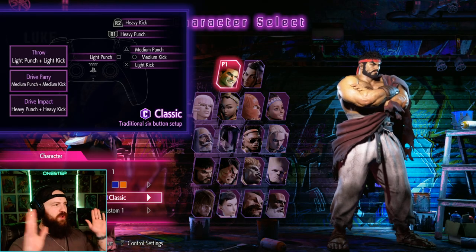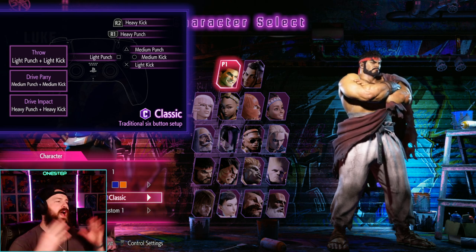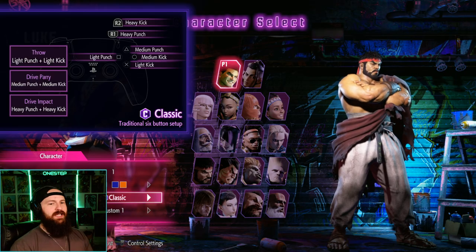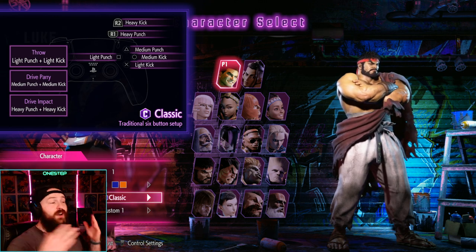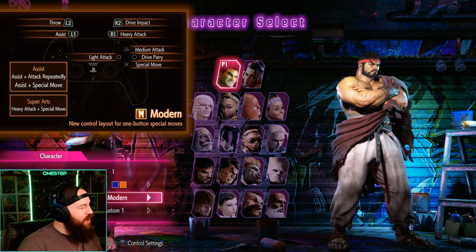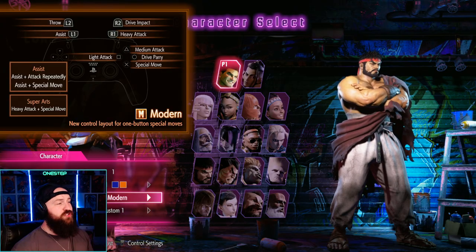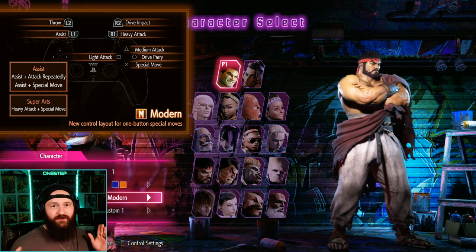This whole video revolves around a couple of things. First being the control input method. Street Fighter has their classic controls, which they've used literally forever, and it's still in Street Fighter 6. But in order to bring a new audience in — even from other fighting game players and new fighting game players — they have modern control inputs. Anyone in the comments who's like 'modern, modern, skill issue' — shut up. Blame the game, not the player.